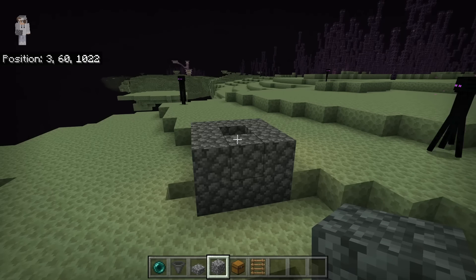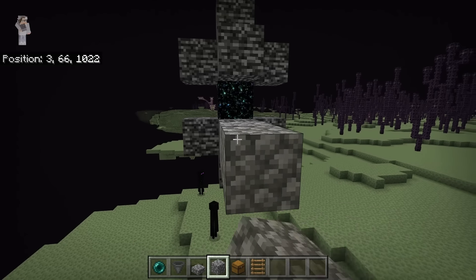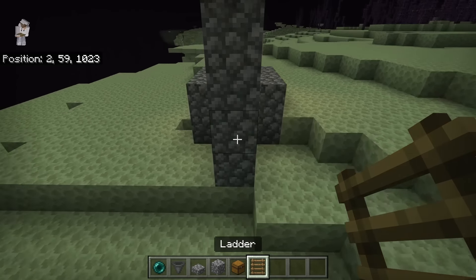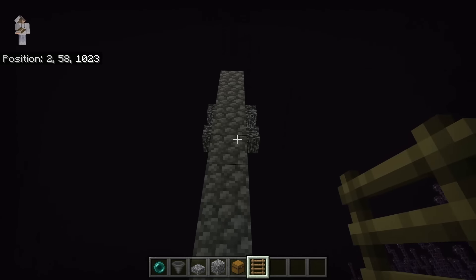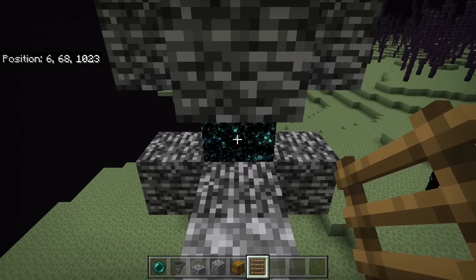The next step is to go to one side of this End gateway, then place two blocks over here. Then place blocks from the ground all the way up to that spot. Then place ladders on the side of this pillar — that will allow you to easily access this End gateway.